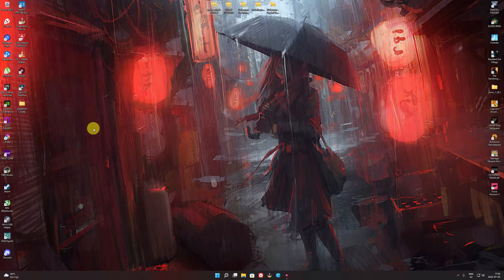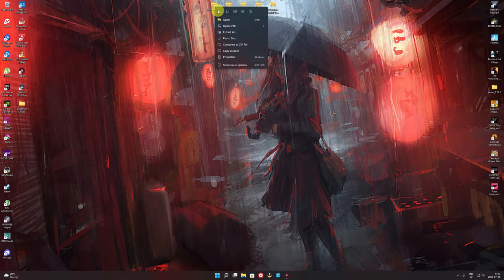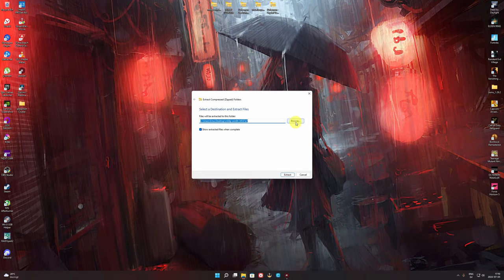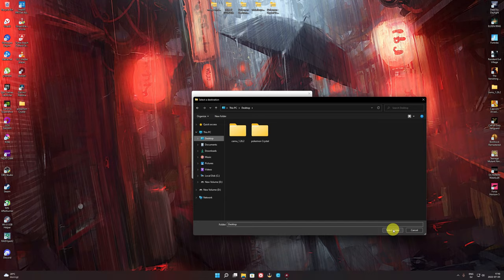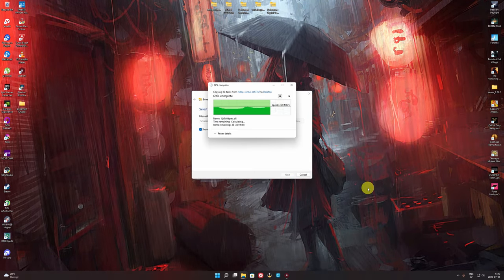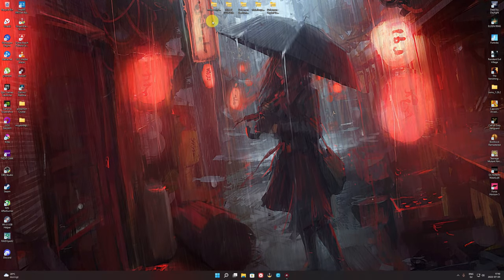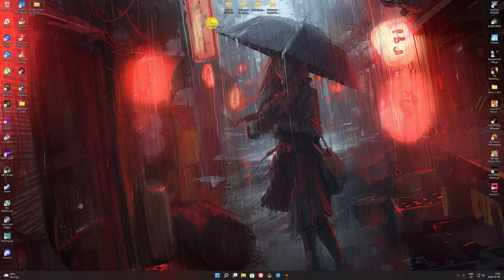The first thing we need to do is go to the Mupen64Plus emulator and extract it. Go to browse and extract it wherever you want — I'm gonna put it on the desktop. Extract it, and there it is, Mupen. We'll put it down here and first one is done.